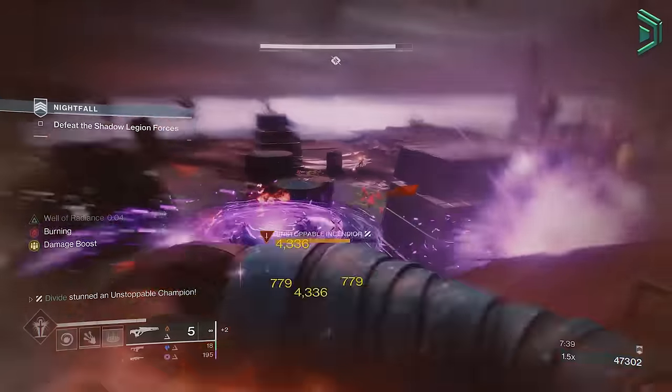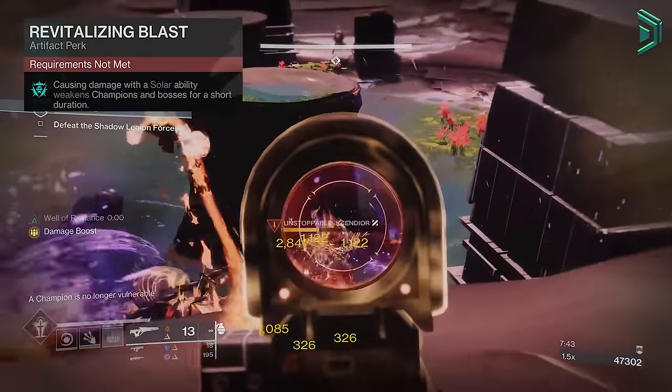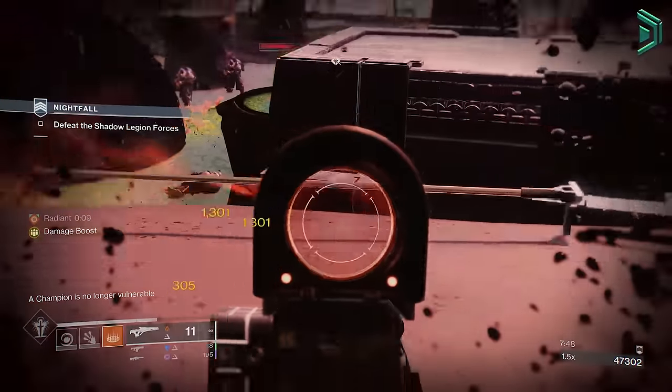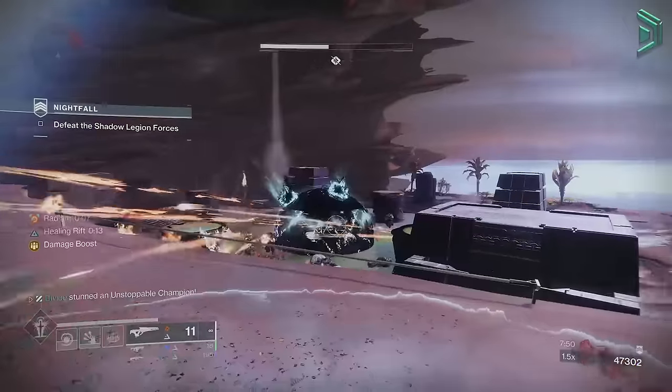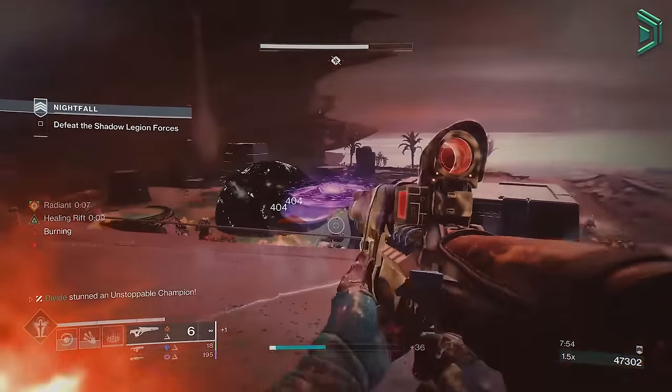Fusion grenades alone are powerful, but with the new perk that we got this season, we can use those fusion grenades to weaken champions and bosses while also having that well for the DPS buff, so we're getting a debuff and a buff at the same time. And if you're using weapon surge mods and other damage boosting perks, then you're just going to become a true DPS god.